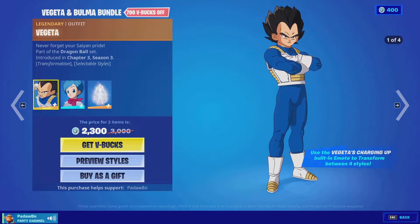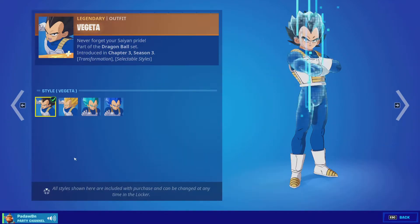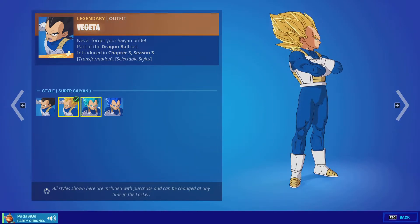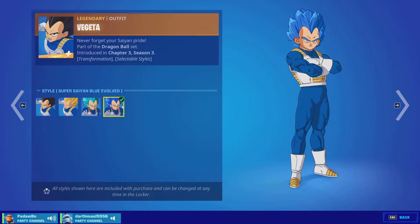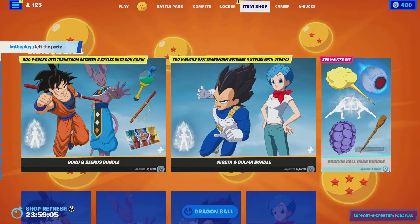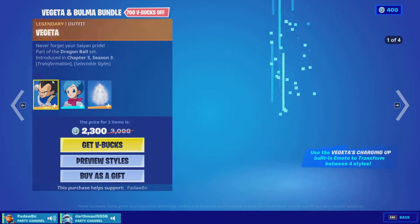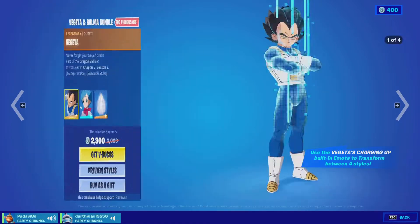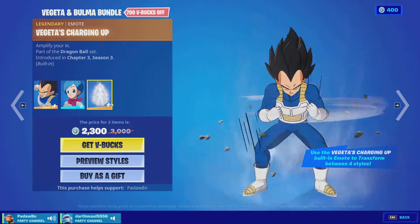Then we got the Vegetable and Bulma bundle. So we got the Vegematull skin — this has four styles: Vegetable, Super Cyan, Super Cyan Blue, and Super Cyan Evolved. This one looks like Sonic the Hedgehog. We also got the Bulma skin, this has two styles, and then we got the Vegetables charging up.